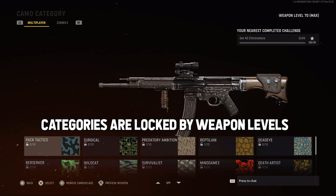Let's talk about the 10 different camo categories. They will be locked until you get a high enough weapon level. You can start with the first category at level 0, but you need to progress further to unlock new categories — basically reaching weapon level 10, 20, 30, 40, 50, 60, all the way up to level 70 to unlock the last category.